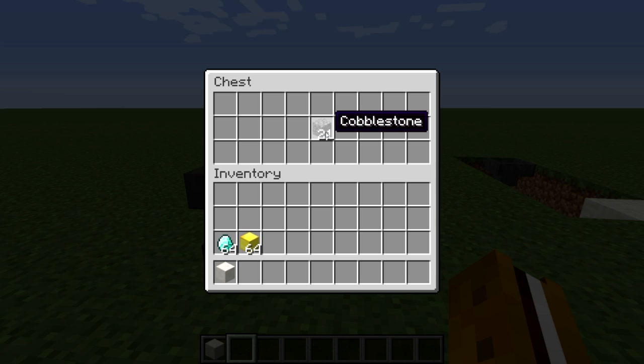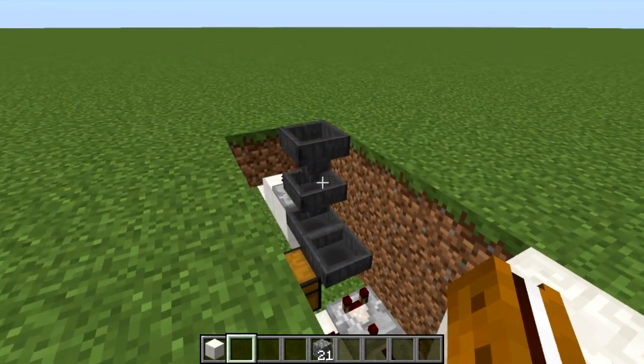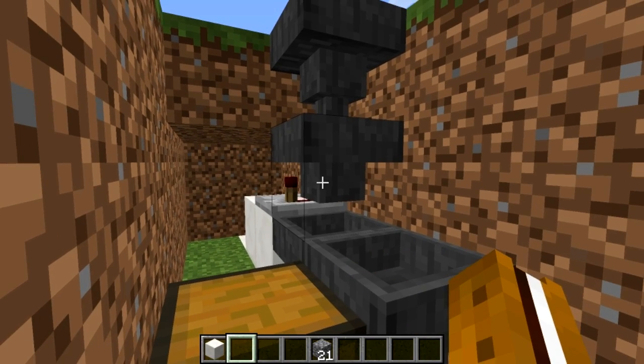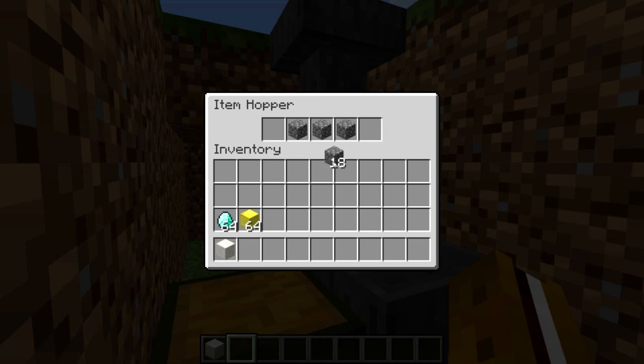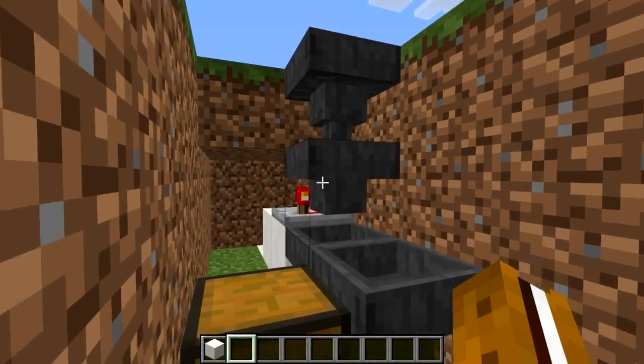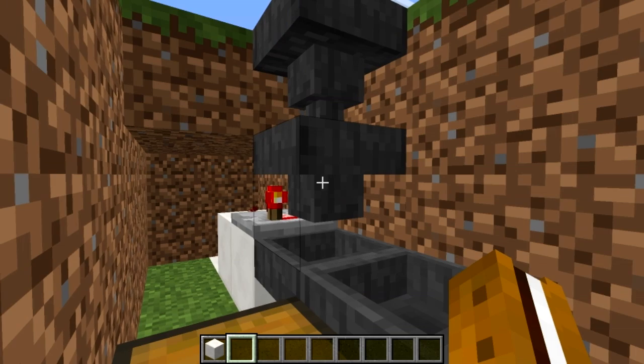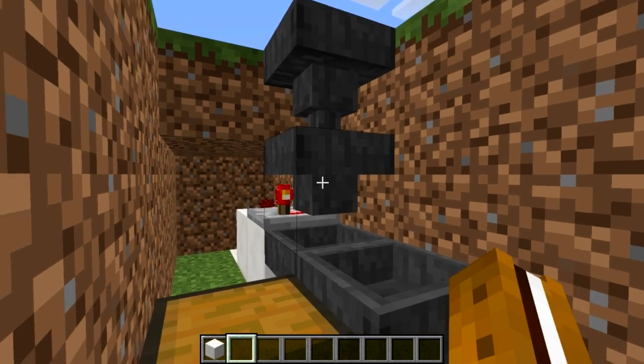For this next part you'll need an anvil and 21 filler blocks of your choice — any stackable item works. Toss them into your anvil and rename them to something random so other players won't guess it. Take the renamed blocks to your item sorter and open the hopper right next to the comparator. Put three filler items in the center slot and the remaining 18 on the far right. The left slot is for the item you're selling — I'm selling blocks of gold for diamonds — so toss a diamond in there, plus one more diamond into the bottom hopper.